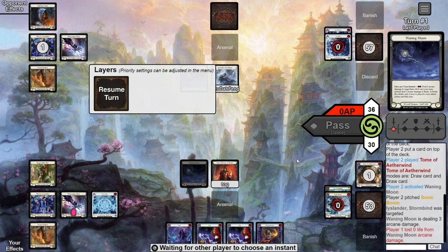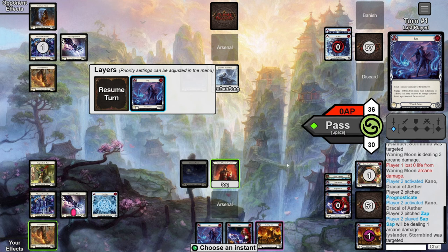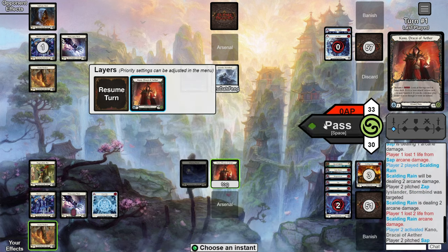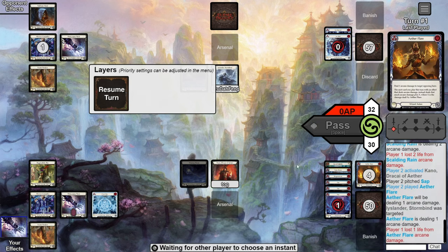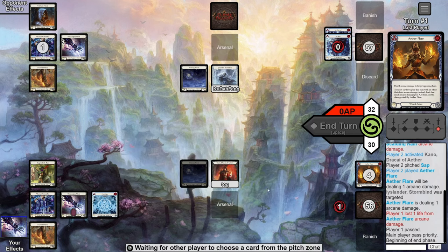We sink the rest of our blues into Kano activations and start firing everything. We find a Sap and a Scalding Rain and choose to shoot them both off. The opponent takes this damage — looks like they want to keep their last card for an Arsenal. We Kano one more time and find an Aetherflare blue. Should have done that first, but we end up putting our opponent to 32 to start the game.